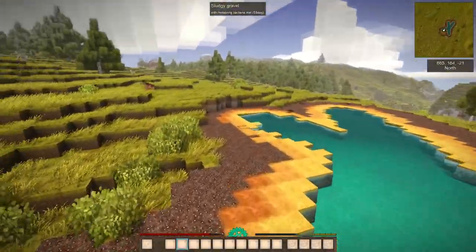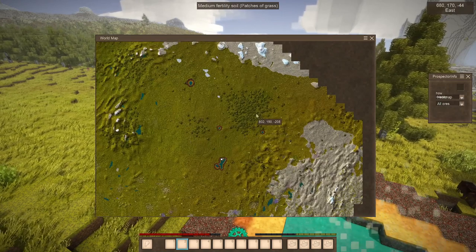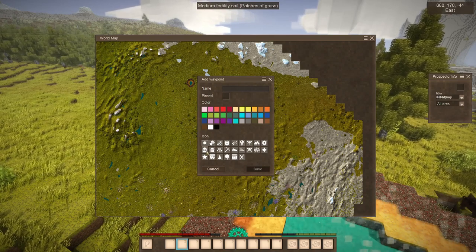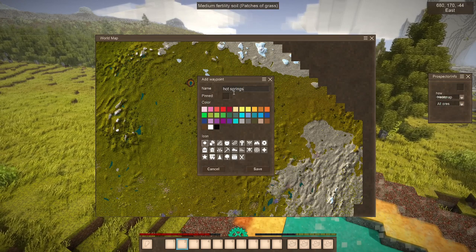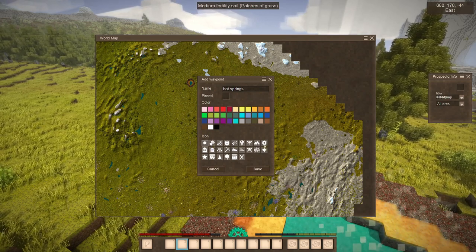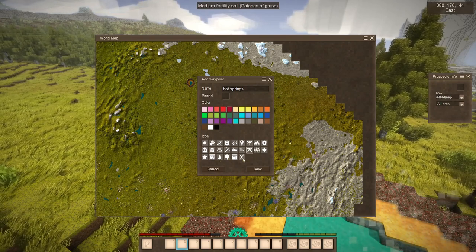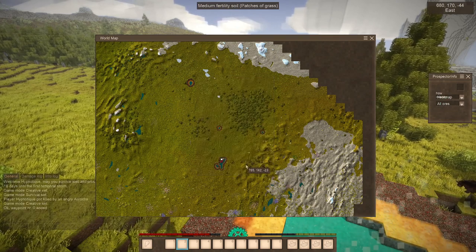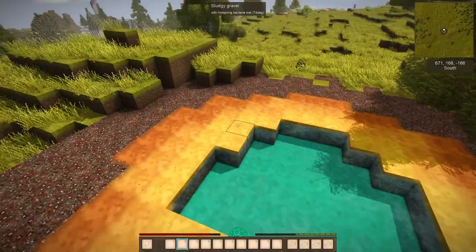Here we are back at the hot springs — they're really pretty actually. Let's look at the map and mark this. Look at all the new icons! There's the death marker. So if we say 'hot springs' here and do a red marker — there's a mushroom, a berry, an apple, a turnip vegetable, a gear, skull and crossbones — that would be perfectly appropriate for this. Look at trees! And an X. Let's save that and see what it looks like. Very nice, I like it.